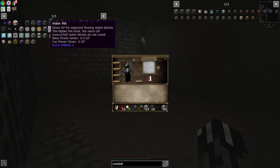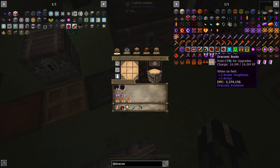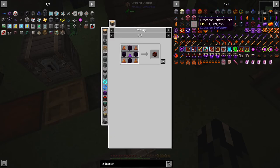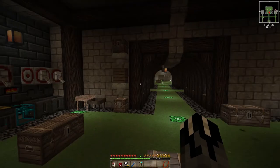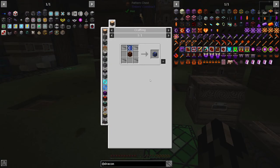Let's get on with making the dislocator stuff and we'll get on with the rest. Another thing we're going to need — I forgot to mention earlier — is this draconium infused obsidian. I believe that's what you need to make the portal. I'm going to make 16 — I think it's either 16 or 14. And we'll make the receptacle, so we need a draconic core.